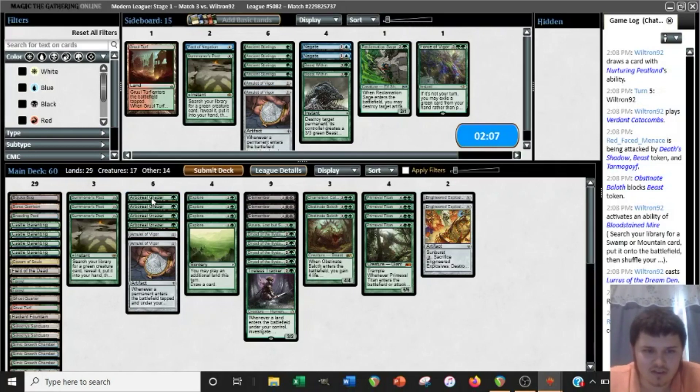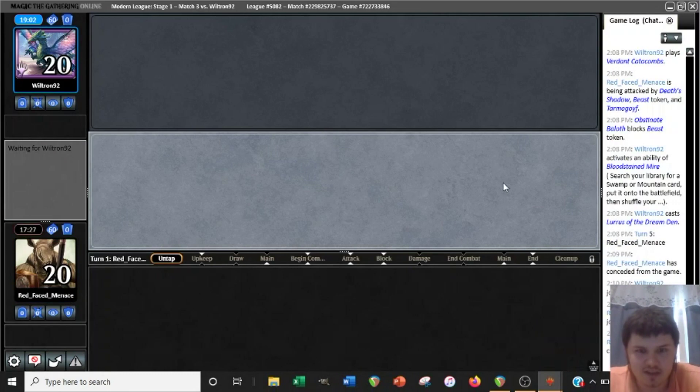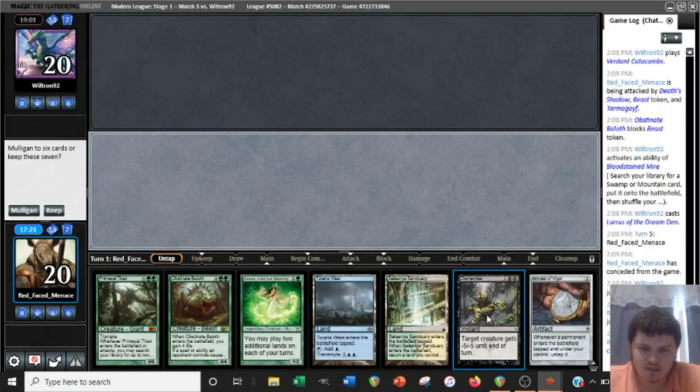We need Dismember to kill Lurrus if we don't draw a Natty Bog. So I think it's fine to cut the Stirring. Still not entirely sold on Pact, because if we Pact for something, play it, and then have to tap out the turn after and the thing just dies, it's not great. But if the thing we play is a Chameleon Colossus, then it might be fine. We didn't see anything like a Damping Sphere, so I'm not really worried about that. They just want to be as aggressive as possible — that's what every Shadow deck wants to do against Amulet Titan. Being on the play is really good if that's their plan.